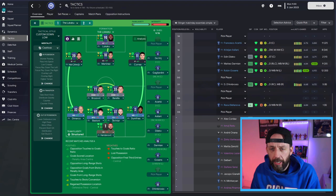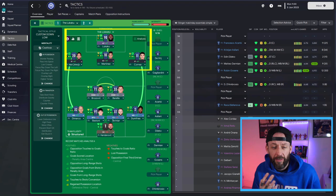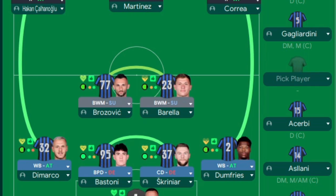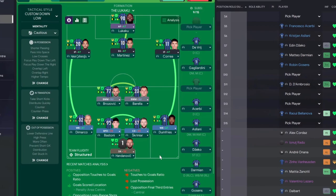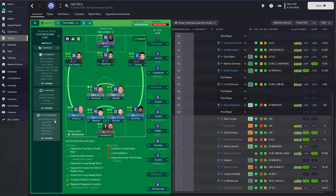Here is version one of the tactic — let's call this the version for a really good team, one you want to go for titles. Two inside forwards on attack, a shadow striker and an advanced forward — so four up front. Holding it all together are two ball-winning midfielders, and you've got wing-backs bombing on as well. The team instructions stay the same throughout: mentality is cautious, combined with a lower defensive line. You don't see that much in FM from many people, but we tried it and it worked a treat.